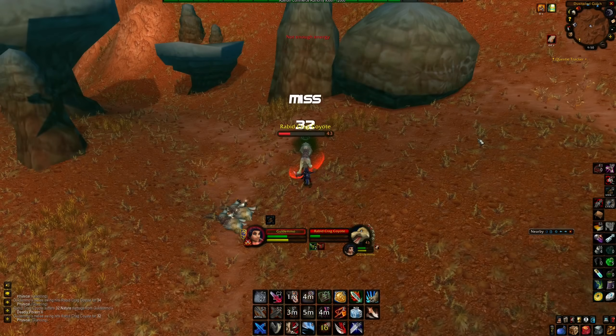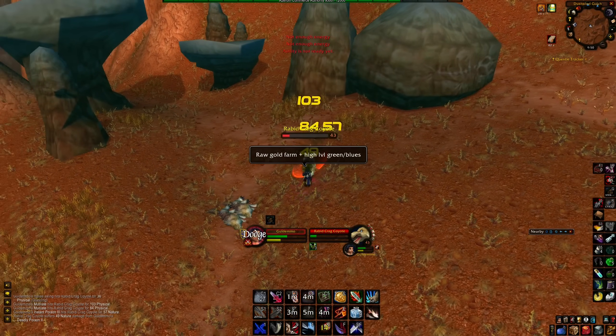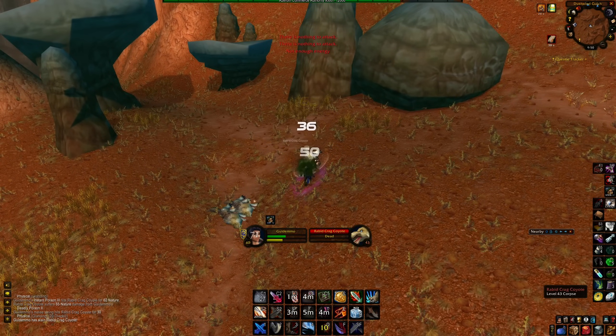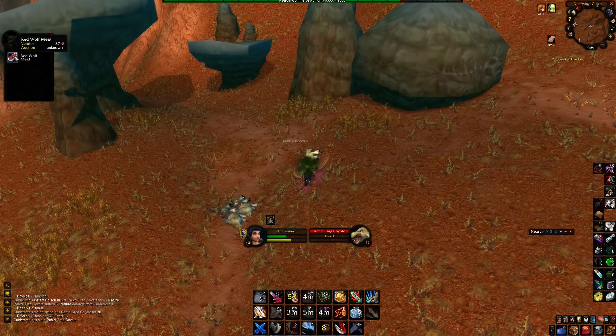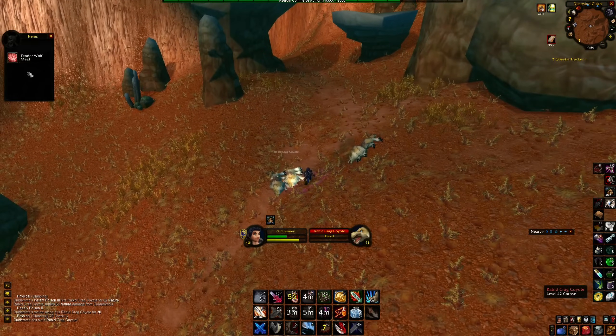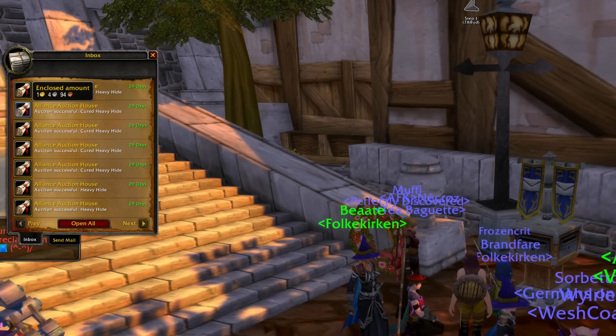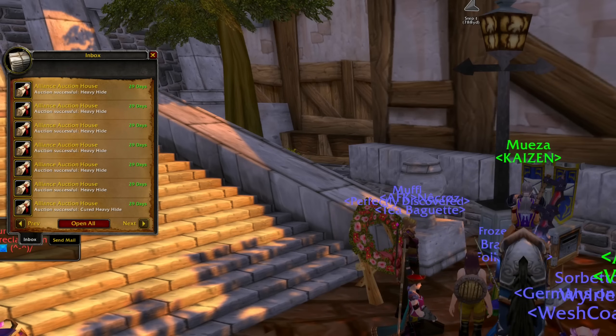For those of you with skinning, a great way to make gold is just to slay different beasts and skin them. All the leather you can then either vendor or post on the auction house. You'll also be getting a lot of meat you can post, and even gray items you can vendor right away. I have a complete raw gold-making guide that you can find on my channel or in the description.